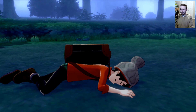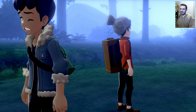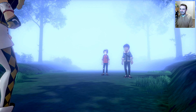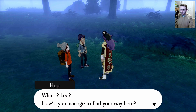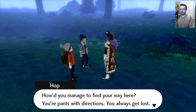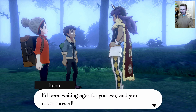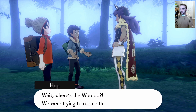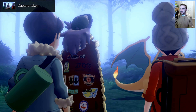He's like, 'Don't get in between me and my Wooloo!' Leon! How'd you manage to find us — your pants have directions, you always get lost. That's nice to hear from the little brother who had me worried sick. I've been waiting ages for you two and you never showed, so of course I came looking. Wait — where's the Wooloo? We were trying to rescue that Wooloo.